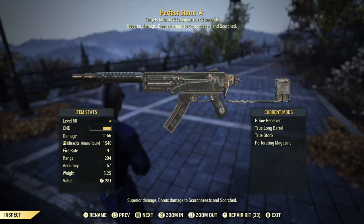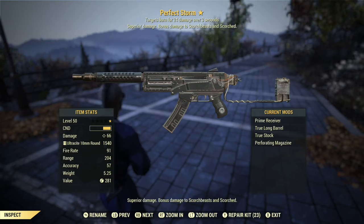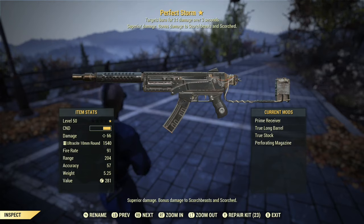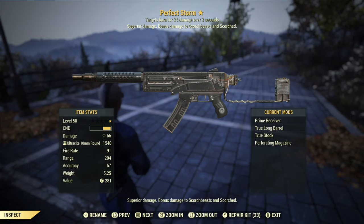As far as mods go, I put a prime receiver on this one so that it gives us a little more power against Scorched and Scorched Beasts, to see how this weapon is at its best and what we can possibly get out of it if you are a high-level player. As we go through the video, I'll also illustrate ways where it works for low-level players and where it kind of doesn't work for high-level players. We've got the true long barrel and true stock — that's going to help us with range and hip-fire accuracy. I thought that would be important because I thought I'd be using it in VATS a lot more.